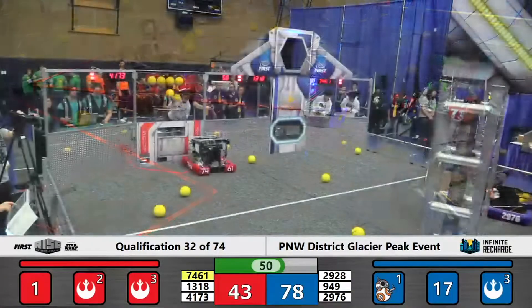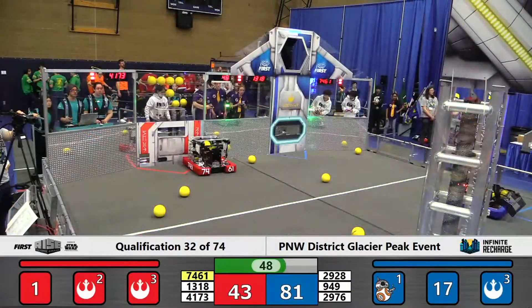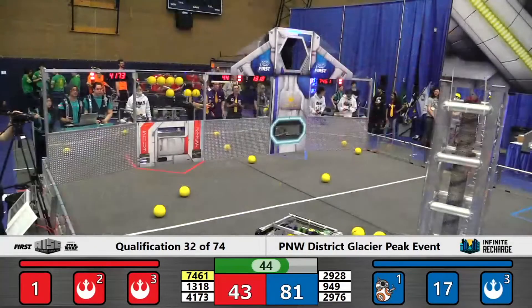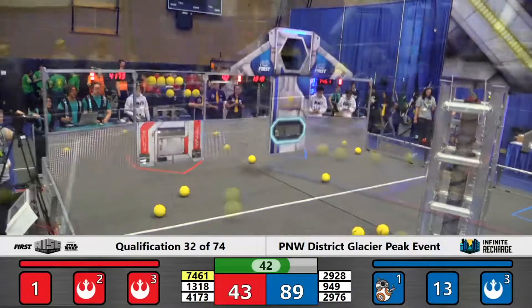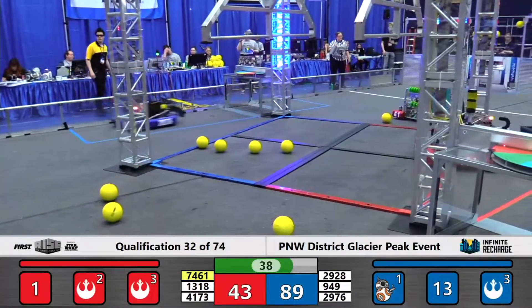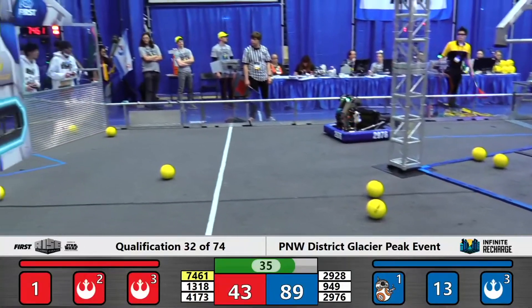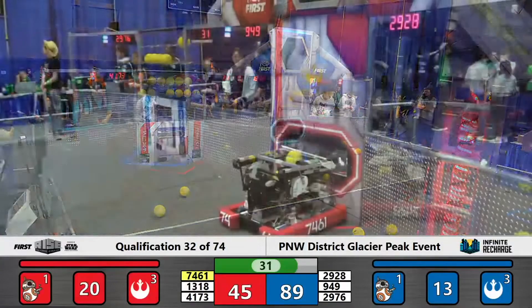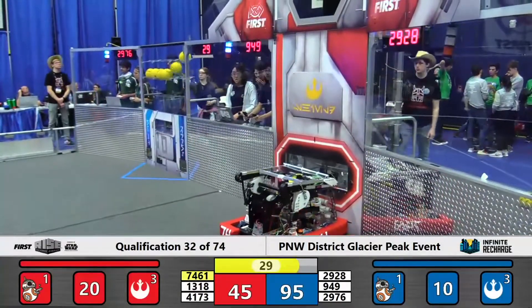17 power cells remaining before they are able to start working on activating stage two. Four more going in very, very quickly for Spartabots, and they still have two — now three — in their mechanism. They're going to go back for another four-launch of these power cells. Their vision scans; all four go up, and three of them will land — a total of six more points for the Blue Alliance.